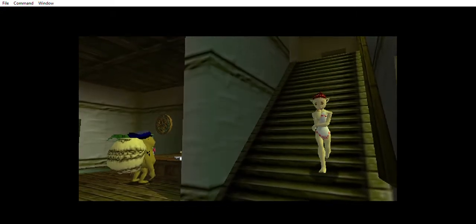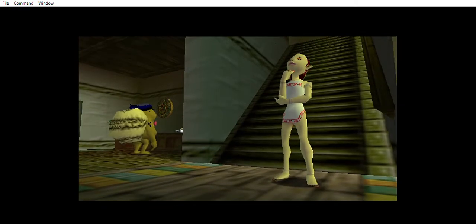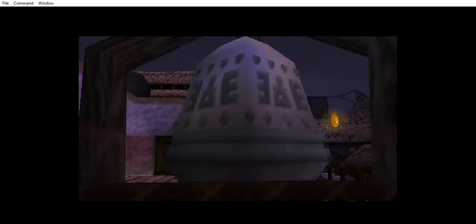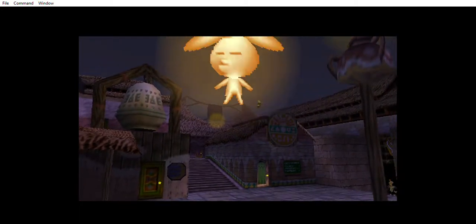I've often said whenever we get a second Zelda on a system, it's usually not quite what we're expecting. We got the first one on the NES and the second one was a side scroller — it was a little bit more dark in theme. Then we got Ocarina of Time, this was the second one on the system, it was a little darker. So I'm almost wondering when we get to the Wii U 2 if that's going to be a little bit darker as well.